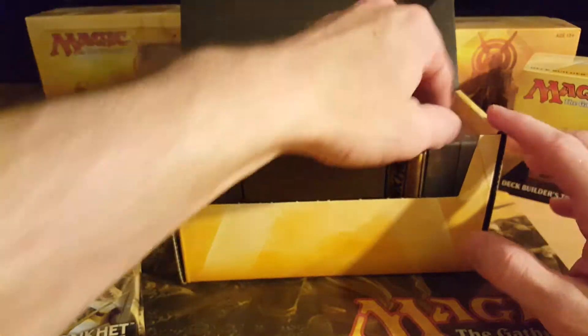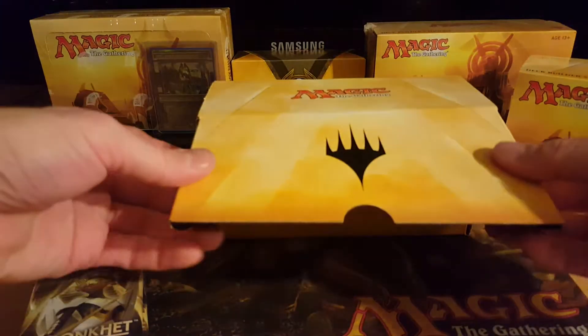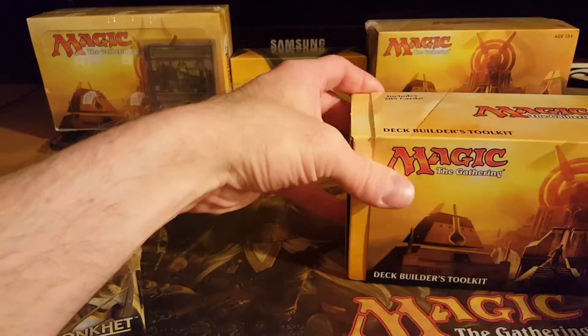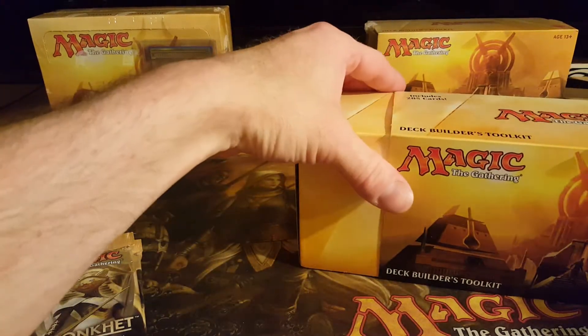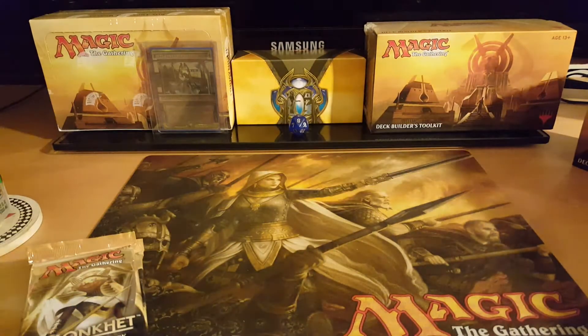Looks like Dual Amonkhet again, Kaladesh and Aether Revolt. Sweet. Move straight to the good stuff here — Evolving Wilds pack. Watch my other videos to see what's in those, but nothing really crazy. Just the full art lands and then some other non-randomized stuff.